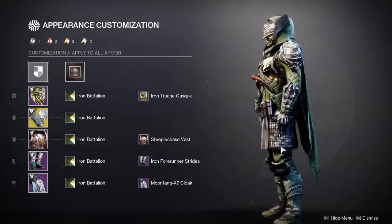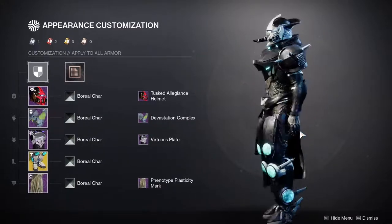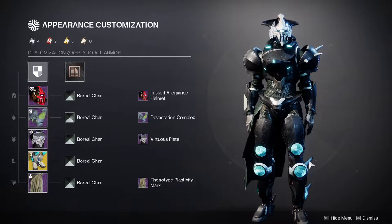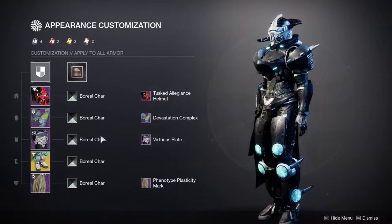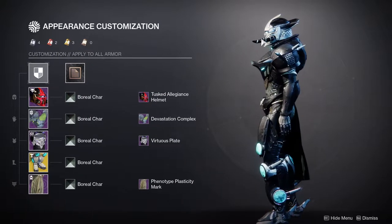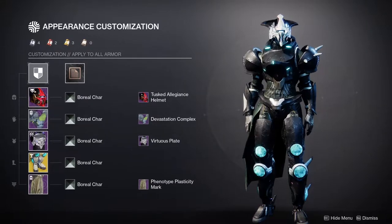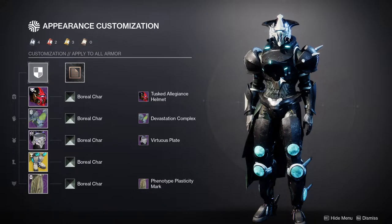Next up is the Titans, and for the Titans we have the Peregrine Greaves. These are some fun boots to mess around with. I made this a little bit harder on myself because I wanted to have the glow of like a bluish turquoise on other pieces of armor. That's why I'm using the Virtuous Plate and the Tusk Allegiance for the glow up here — but also because it has tusks, and the Peregrine Greaves has spikes. So I wanted to lean into the spikes. For the chest piece, I don't think there's any Titan chest piece that has spikes, and even if there was, I probably wouldn't like it.